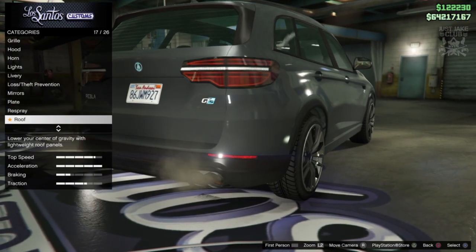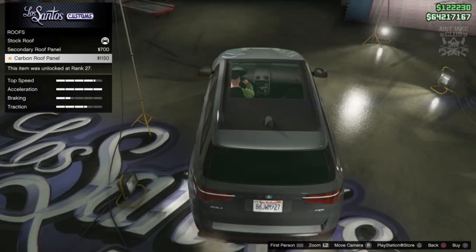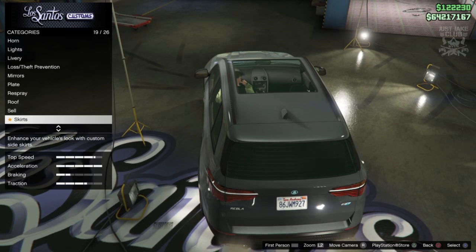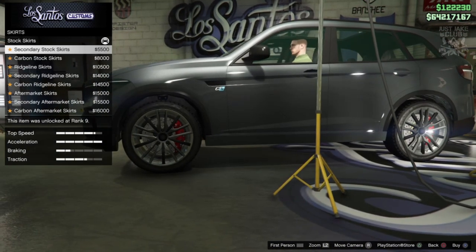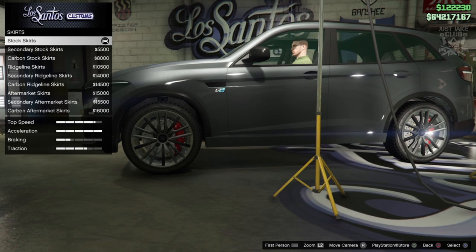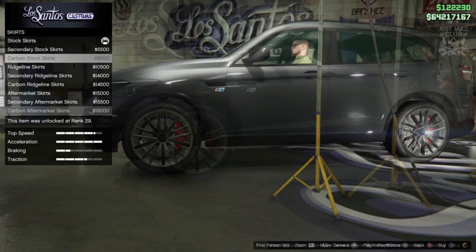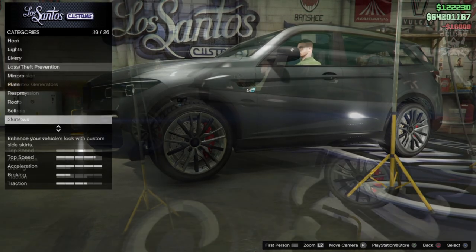Going back to the livery to get rid of that — and actually it looks half decent now. For the roof: secondary roof, carbon roof — I'm going to stay stock for the roof. Then we've got the side skirts — this is where we get to choose the black bit. There's a carbon option but no plain black one — so we're going with the carbon aftermarket skirt.